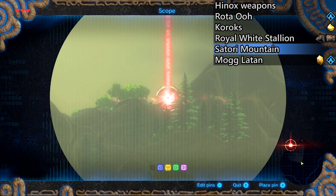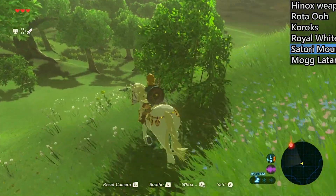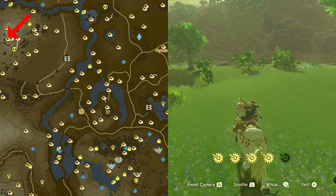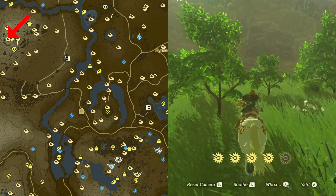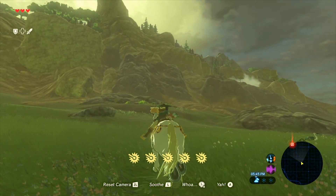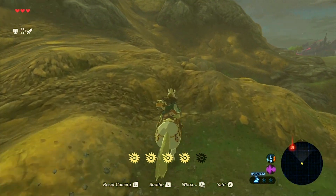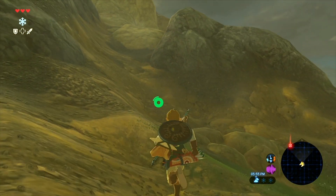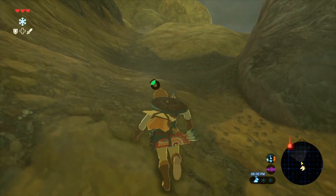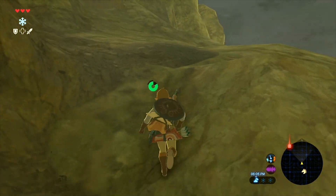Next I'm pressing in on the right analog stick to use my scope and looking towards Satori Mountain. Just to the left of the peak there are some little hills — press A on one to place a pin at the location of a shrine up on top of the mountain. Even though we don't have the mini map unlocked yet, this still gives us something we can easily run towards. For all these areas where you don't have the tower unlocked yet, this is a really easy way to get around.